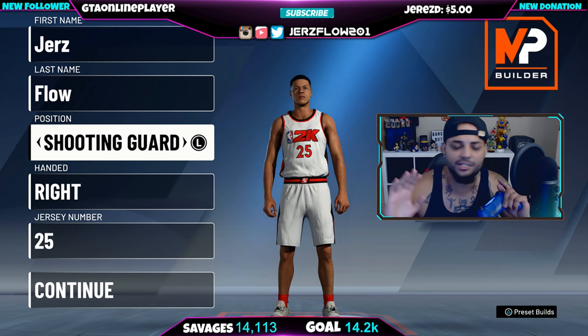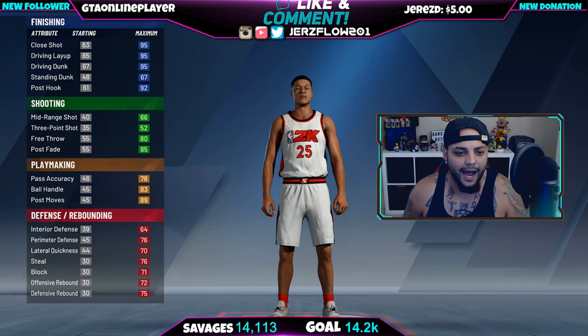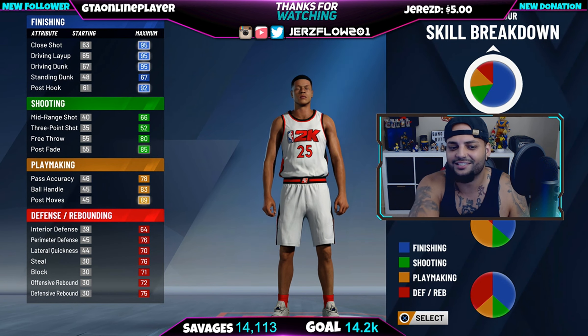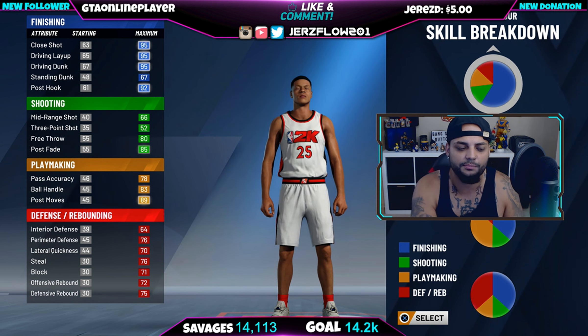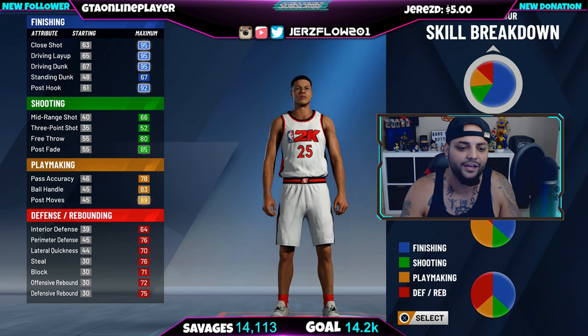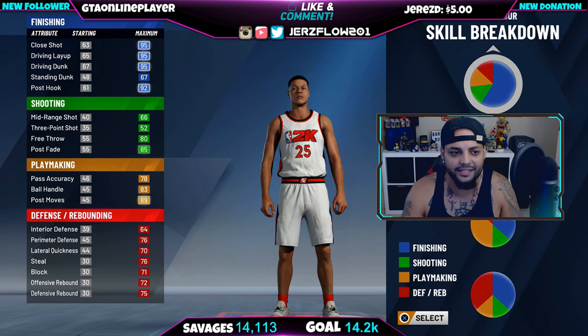If I switch from point guard to shooting guard — I didn't touch height, weight, or anything — look at my ball handling now: it's at 83, when it was just at 86. My post moves is now higher, which is why post moves is highlighted. It tells you what is the highest stat in every category.